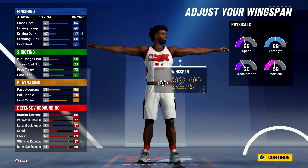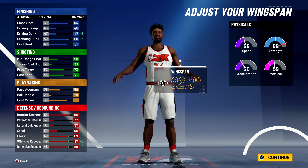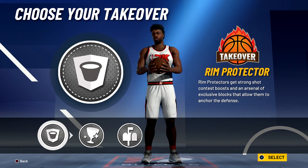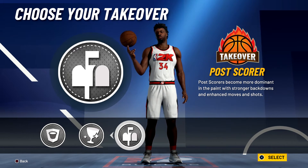Your physicals at 99 overall with the Gym Rat badge will be 64 for speed, 58 for acceleration, 67 for vert, and 97 for strength. For the takeover you can go with really any of the takeovers, but I want to help out with those post moves so I'm going to go with the Post Scorer takeover.